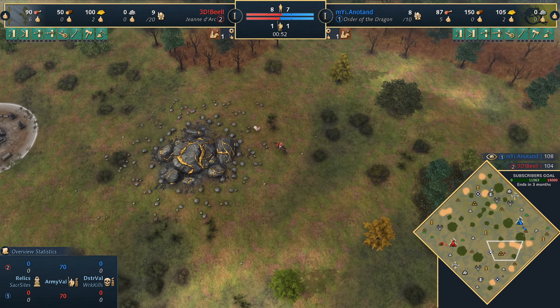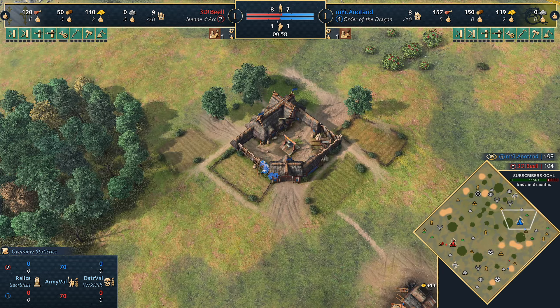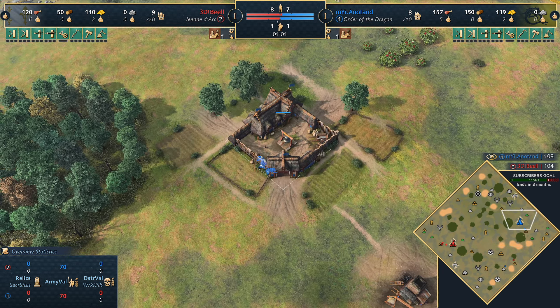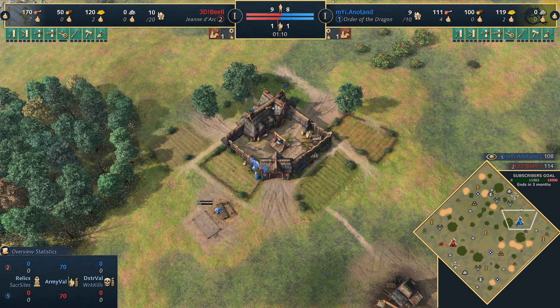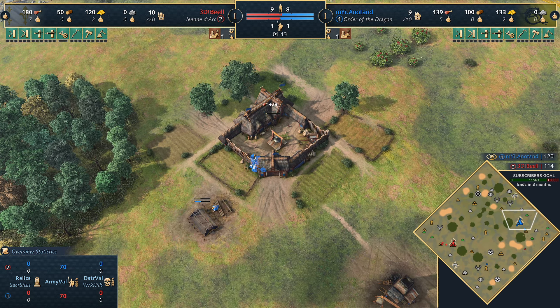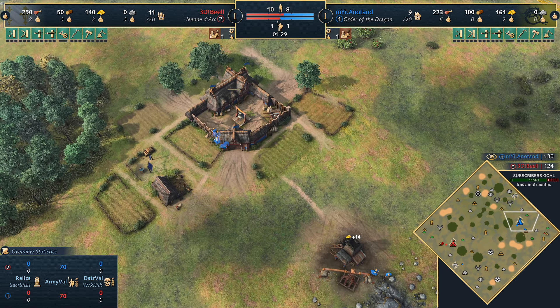Jean versus Order of the Dragon — two civilizations that do love to play on the map. Jean is very aggressive with French royal knights out on the map relatively early. The Order of the Dragon doesn't necessarily have to be on the map; they can go for an Arcane Chapel and plenty of farms, but it always feels a bit tricky to do that against a civilization as aggressive as Jean. The Order of the Dragon does have good flexibility — a Minework Palace wouldn't be off the cards. The Arcane Chapel's main bonus is really about getting those farms around it, though it does help wood and gold as well.